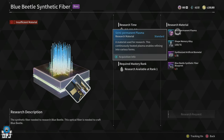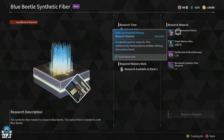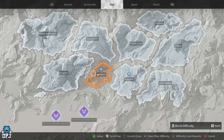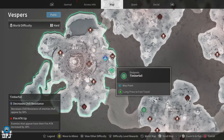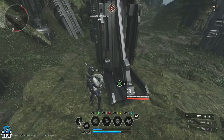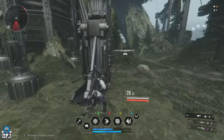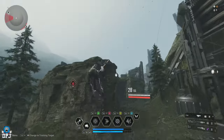The Blue Beetle Synthetic Fiber consists of 4 individual materials. First, we have the semi-permanent plasmids. To get these, go to the Timberfall area on Vespers and simply farm crates. Load in, run around using the scan button, open up those crates, chests, and munitions boxes to get as many as you need.